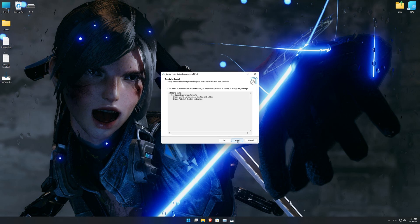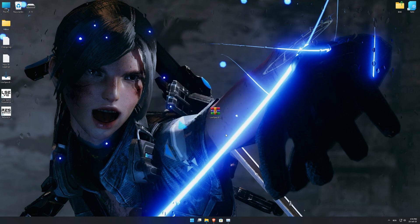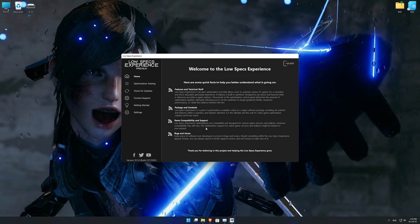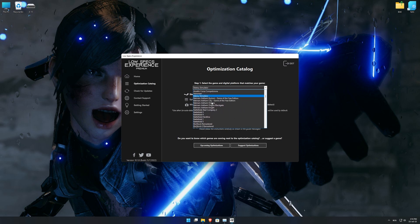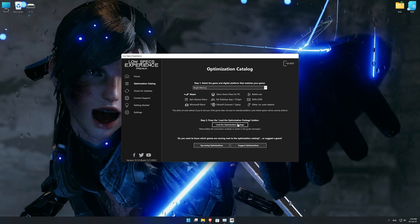First of all, start the installation process for the Low Specs Experience. Once it's done, start it from the newly created desktop shortcut and select the optimization catalog. From the top of the menu, select the applicable digital platform and then select Bright Memory from the drop-down menu. Once that is done, press load the optimization package.